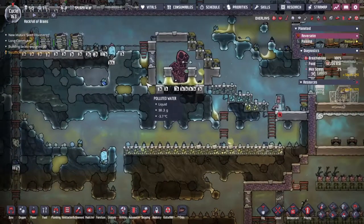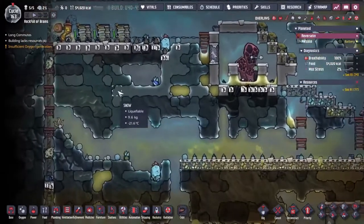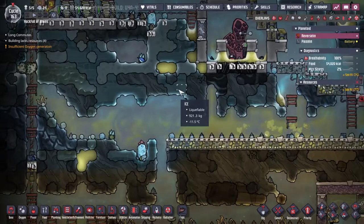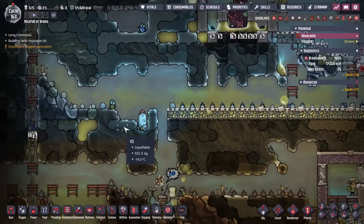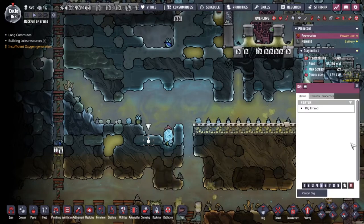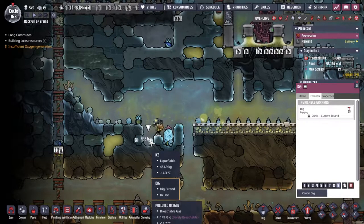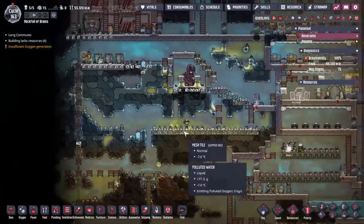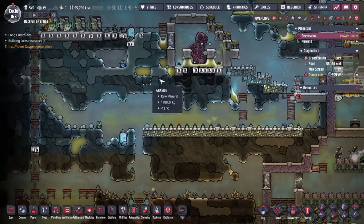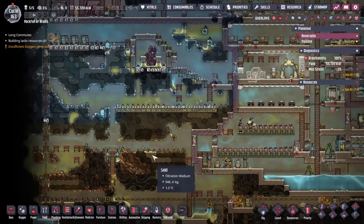We've got very chilly water up here that's trying to be melted and dropped down. The reason I'm trying to melt all this ice and snow into water rather than digging it up: this tile here has about 923.9 kilograms, but the ice only has 461 kilograms — you lose about half the material when you dig it. But if you melt it, you get all of the material. Hence why I'm trying to melt all of this water and snow and ice.